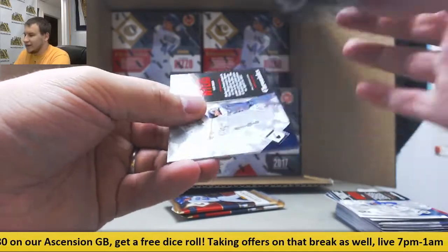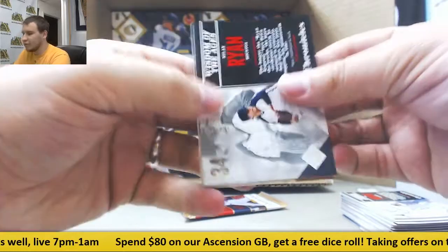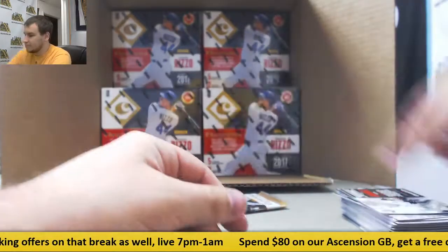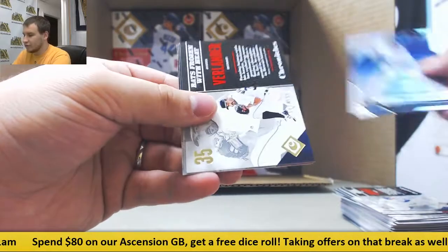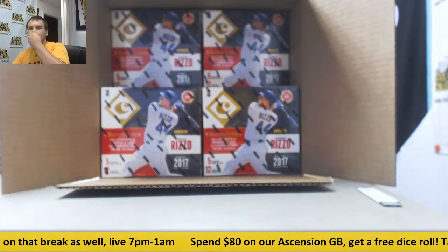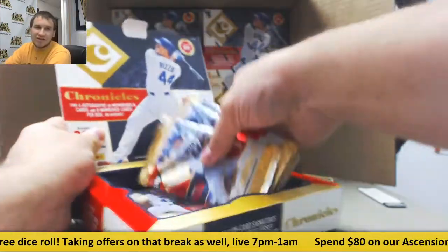Number to $2.99 Louis Brinson Blue for the Brew Crew. For the Pirates, Contenders Auto Playoff Ticket to $99 - Tyler Glasnow. Miguel Cabrera Prism and $9.99 Justin Verlander - two hits there for the Tigers last pack.